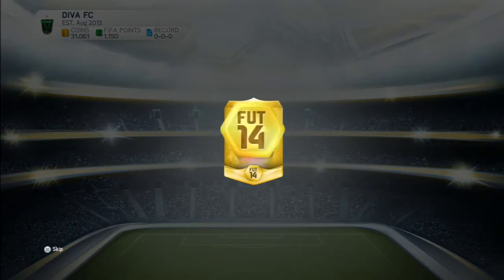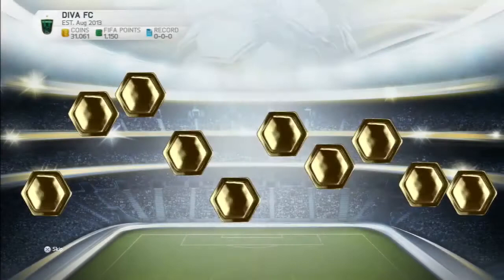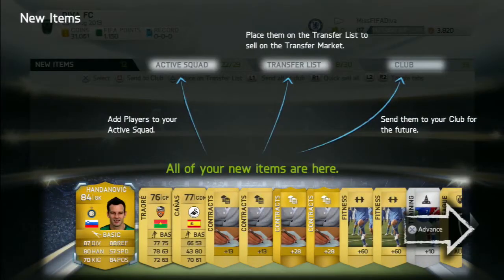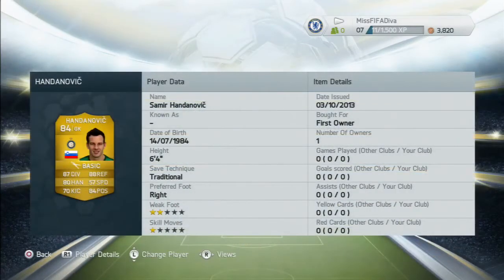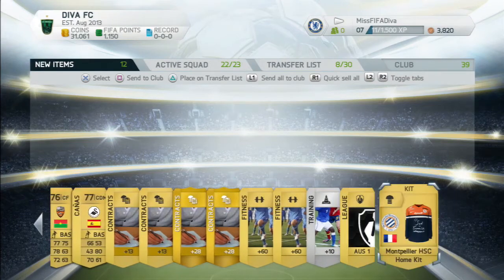We go into the first pack and it flushes up and we get off to a great start. We get ourselves Handanovic, 84-rated goalkeeper who plays for Inter Milan. He was really good last year in FIFA 13 and there were plenty of occasions where he was unbeatable when I played against him. Maybe I can create a squad using him. I'm not sure if I'll hold on to him or sell him, but we'll see.